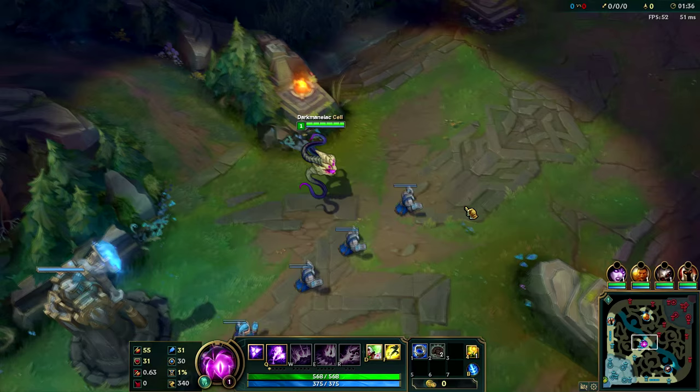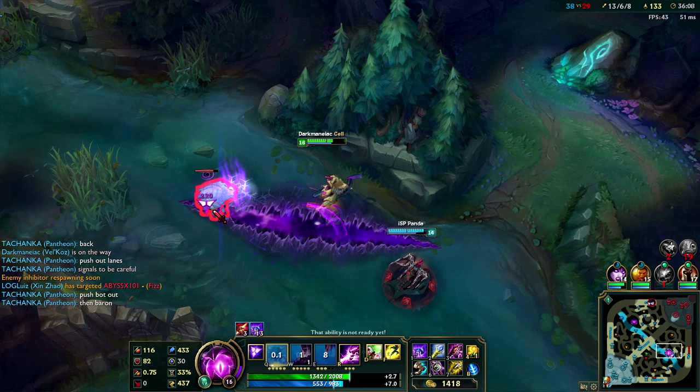Vel'Koz's passive is called Organic Deconstruction. What it does is that each time he hits an enemy with an ability, they get a stack. At three stacks, a small amount of true damage is dealt to them.